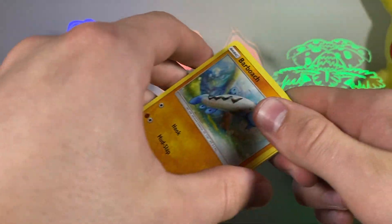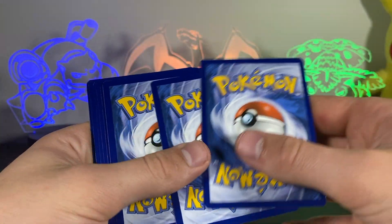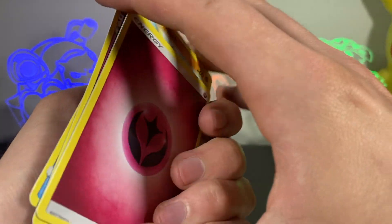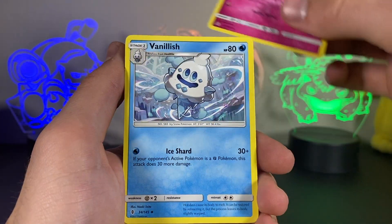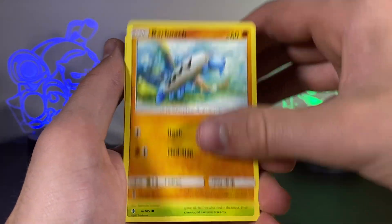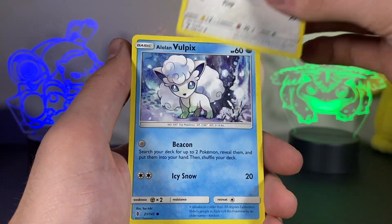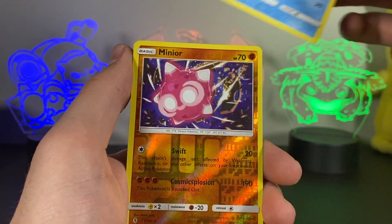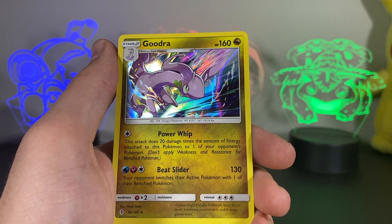Now Sun and Moon Guardians Rising — I've definitely opened this set before. Let's see what the magic is about these cards. It looks like it's going to be four cards — and yes it is four. We do have a Fairy Energy, which we don't really see here on the channel too often. We've got some pretty cool looking cards I haven't seen before — an Alolan Vulpix right there — and a reverse underneath that. Not a bad pull, a Goodra to finish things off.